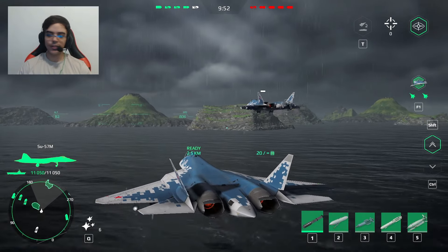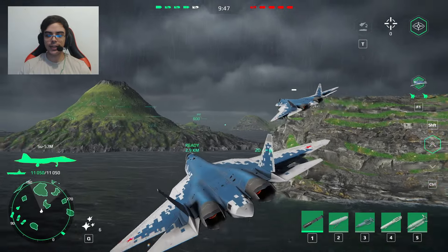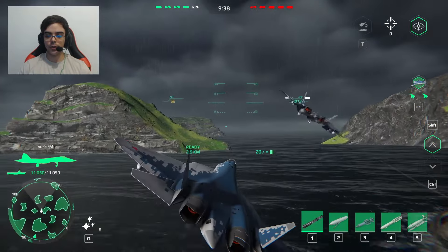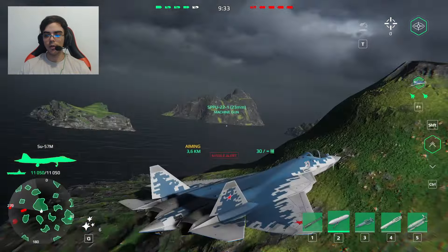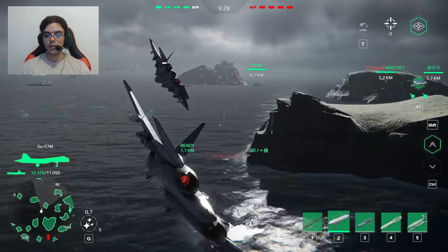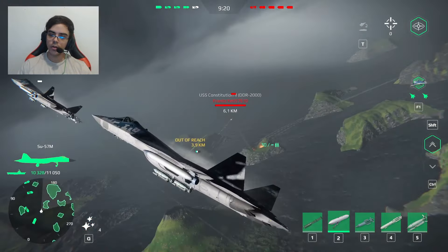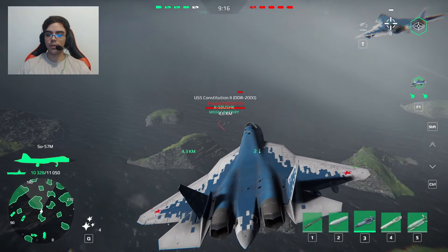Yo guys, there's no way I survived that battle. Okay guys, this is one of my favorite maps to use aircraft carriers — this is the Island of Iceland. I'm gonna try to open the map with the SU-57. Let me see — I'm gonna try to fly close to the surface and also keep my distance. Yo, there are some enemies over there — we are good, we are good.